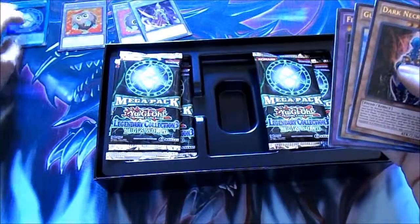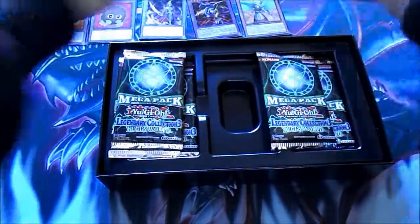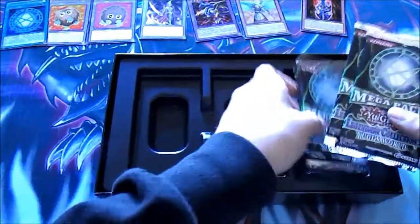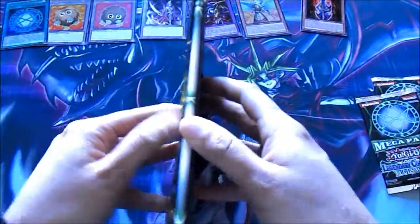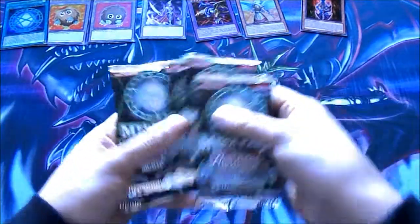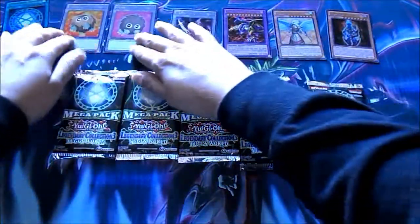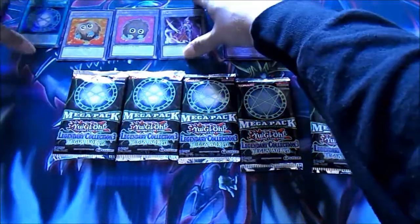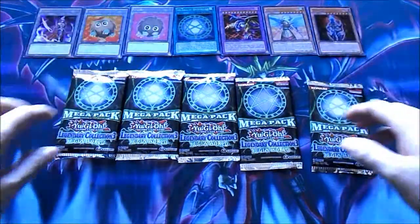I'm gonna keep these tokens — last time I traded them, I'm actually gonna keep those this time. Alright, let's get started. We actually got a board, not bad. I'm probably gonna give this one away. The obvious Seal of Orichalcos back there, that's awesome. And five mega packs — let's put the Seal of Orichalcos in the middle. That way it looks more... dun-dun-dun.